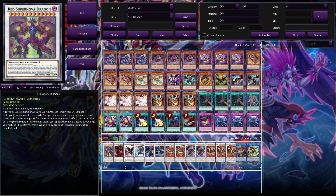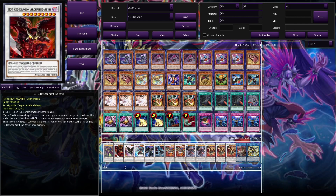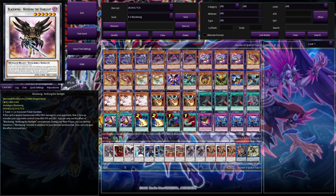In the extra deck, we're running one Red Supernova Dragon — really hard to make, but technically possible, so we're making room for it because it's sick if you can summon it. One Hot Red Dragon Archfiend Abyss, a nice nine to have. And the rest are Blackwing synchros.